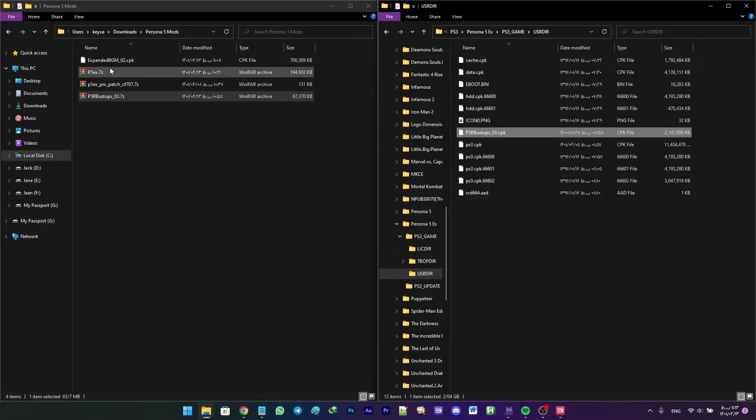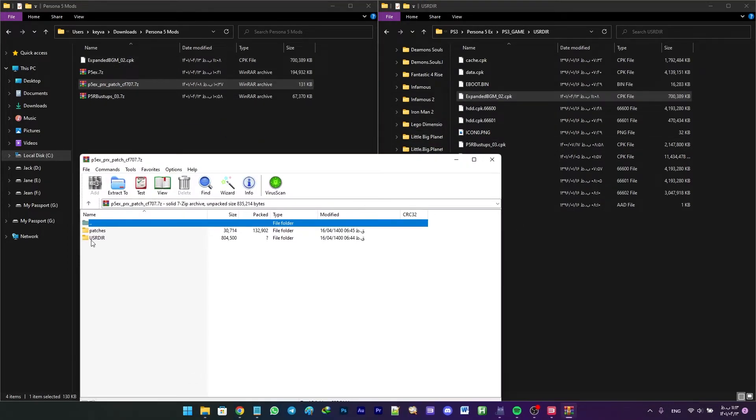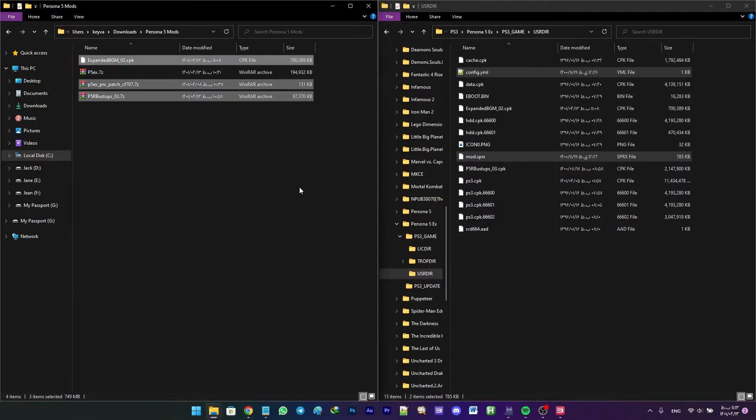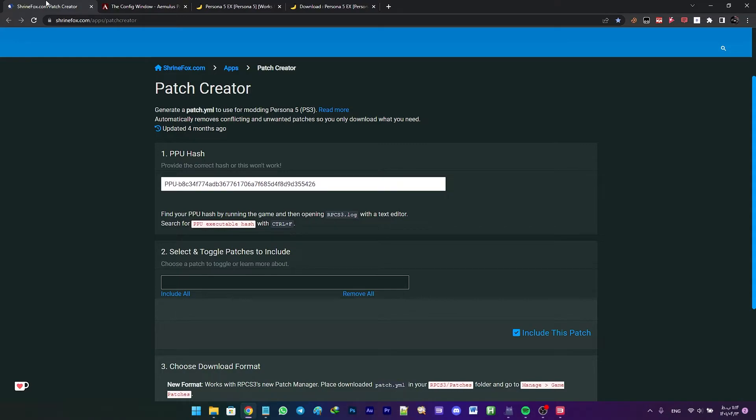Then do the same with expanded_bgm.cpk. Open the p5ex patch file, open the USRDIR folder inside the zip, and copy both files into the directory. Now you can delete the previous files you just copied, leaving only one p5ex.7z file remaining.